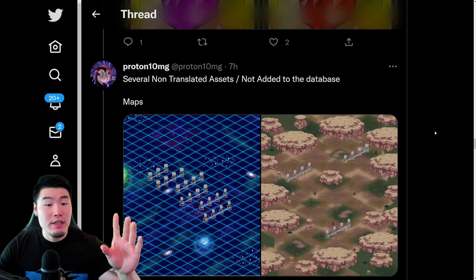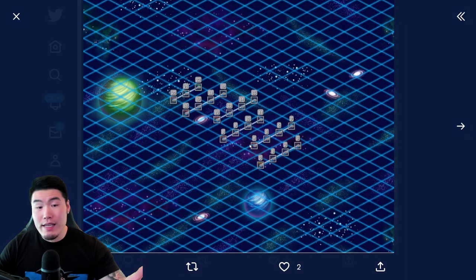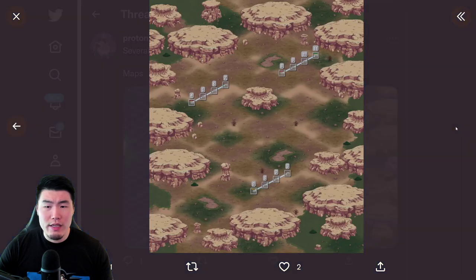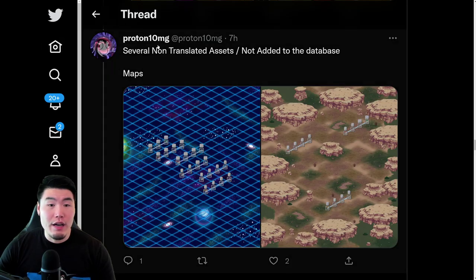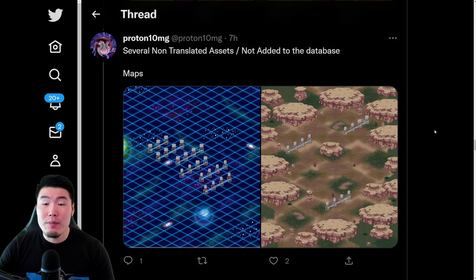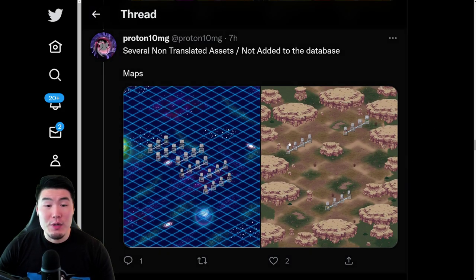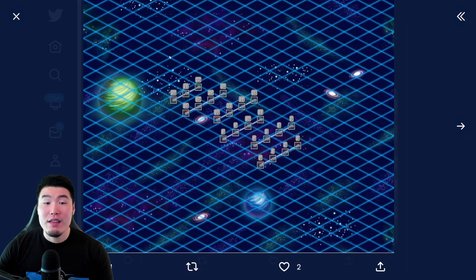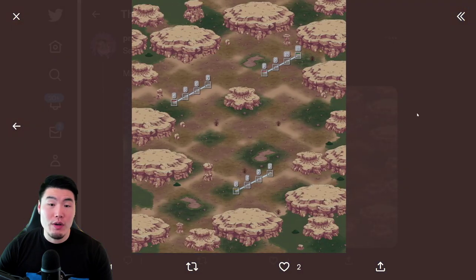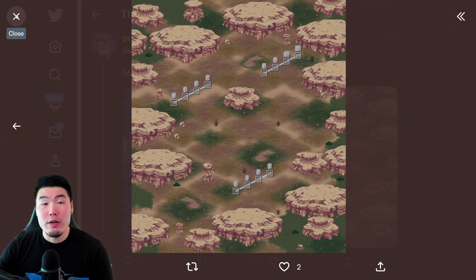We also have some new maps which look exactly the same as the existing maps in the game. This one is for Boss Rush, and then this one is the standard Super Battle Road and Extreme Super Battle Road map. I don't know exactly why they're non-translated or if they're different from the existing ones, but yeah — two new maps. Maybe this is just for the next Boss Rush we're missing on Global, and this one's for a future Extreme Super Battle Road stage.